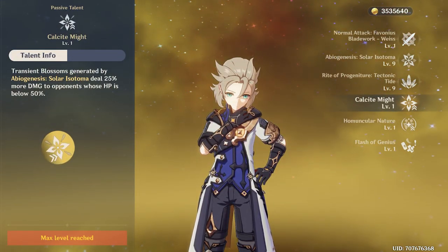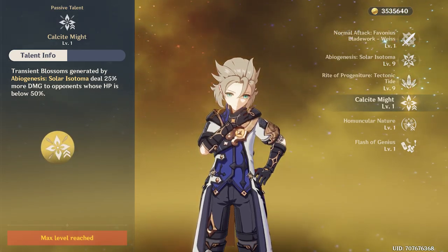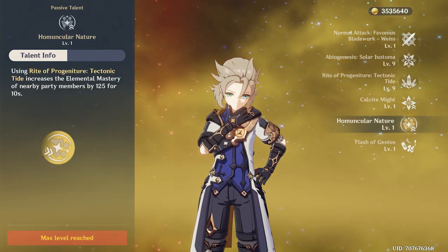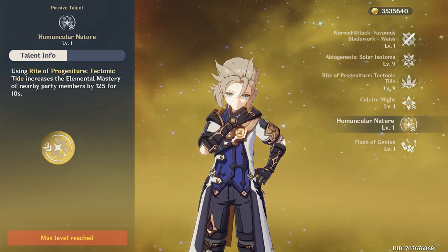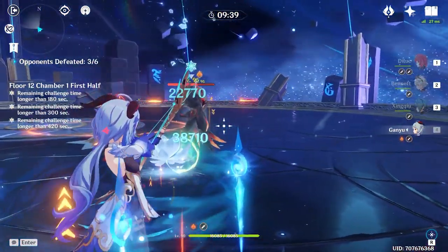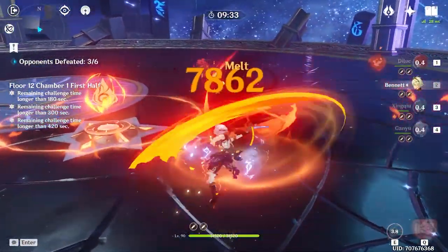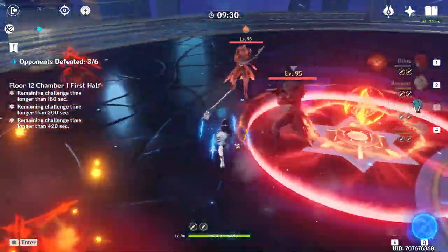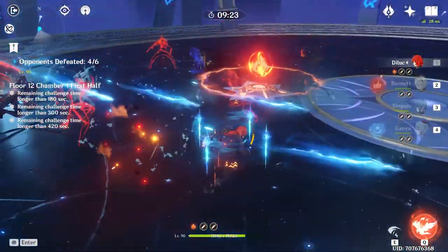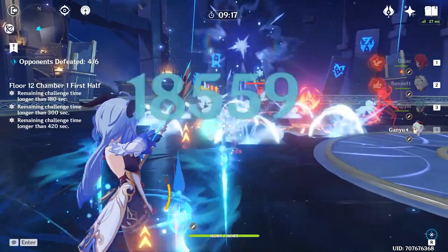The level 20 passive talent, Calcite Might, increases his elemental skill damage by 25% against opponents below 50% HP. His level 40 passive talent increases your other party members' elemental mastery by 125 after Albedo uses his elemental burst. His playstyle is really simple — all you need to do is drop his E and use his burst on cooldown. If his elemental burst is not active, you can switch him out for another party member. He is not required to be on the field 100% of the time. Since most of his damage comes from his elemental skill, you will want a lot of defense stats on him.